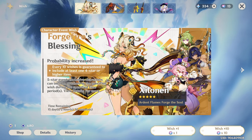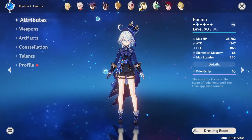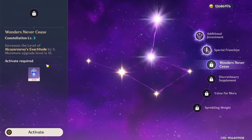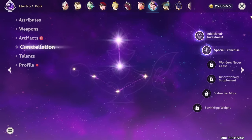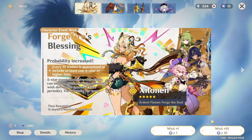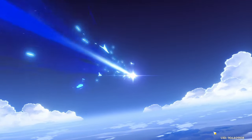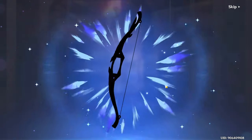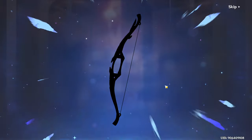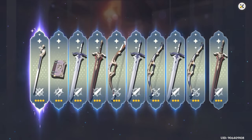The banner is actually pretty decent — Candace and Dory are both supports we can use. I'd mind some more copies of Dory purely because I plan on turning her into a DPS at some point. I've seen people getting really lucky with early 50/50 wins on this banner, so hopefully we can join that party. As long as we don't see a Colette I'm happy-ish. I'll take the Favonius Sword — it's okay.